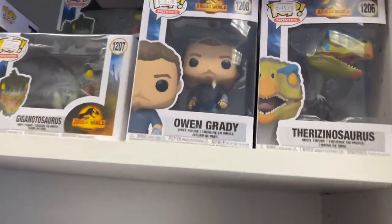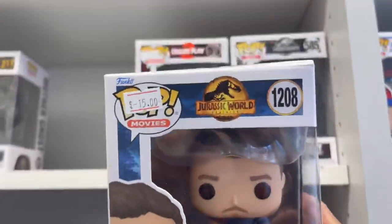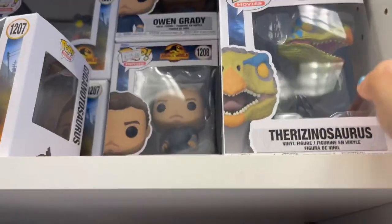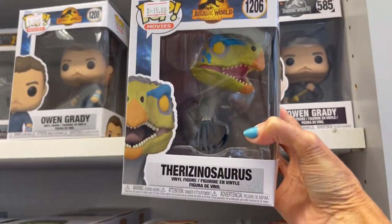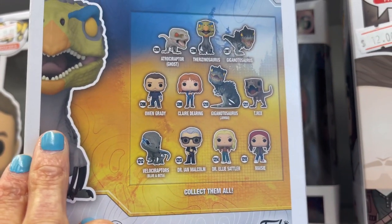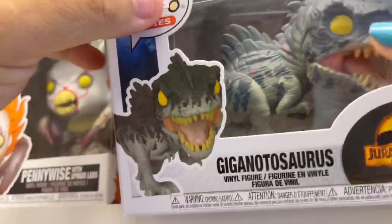Oh guys, they have Jurassic World! Yay, they have Jurassic World — look at this one, this is Owen! Yay, so they have Owen, and they have — help me say the word — here's the ones that you can collect. We have a gigantic dinosaur — yeah, this one!